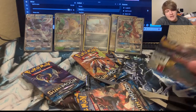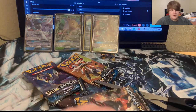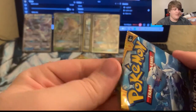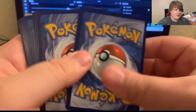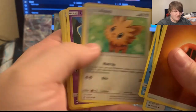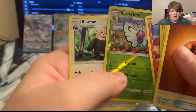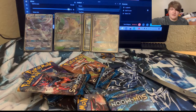We still have two more packs to go — could pull something even crazier. Let me clean up a bit here. Next pack: fighting energy, XP Share, Alolan Raticate, Oricorio, Lilipup, Cosmog, Rowlet, Yungoos, Torchic, Butterfree, a reverse card, and Bewear is the rare for that one.